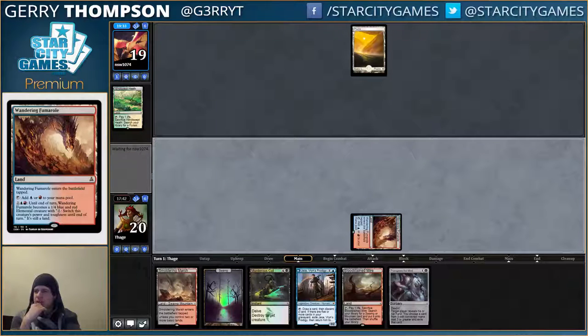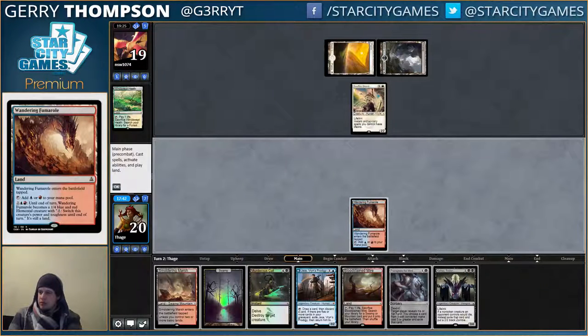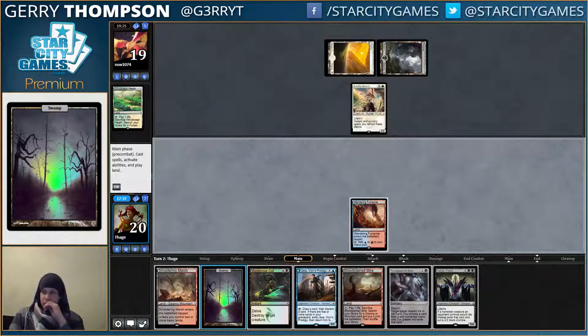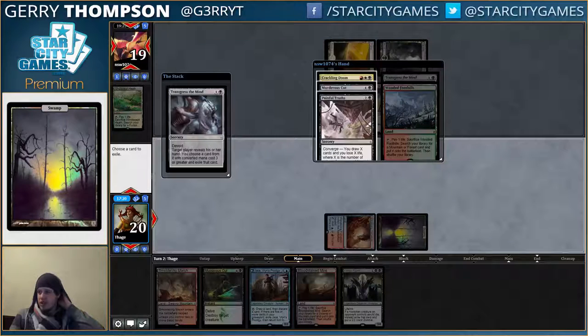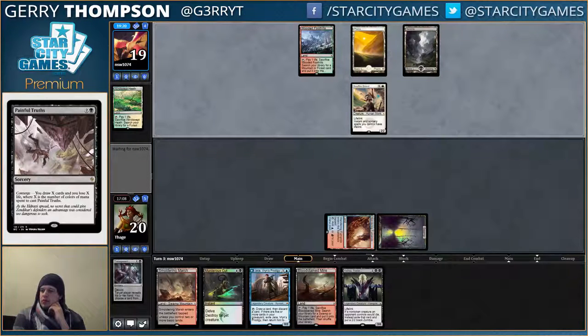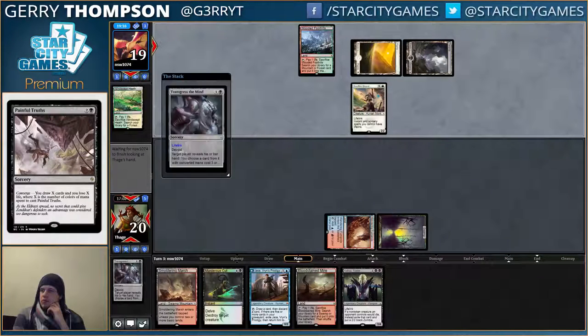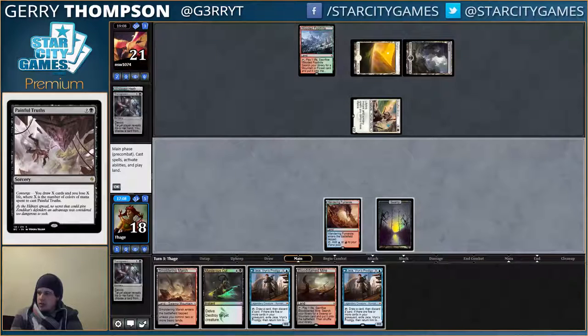I think I want to just Transgress them. They have another Fetchland that's going to get them red, and then they have Crackling Doom or whatever. I feel like I should play Jace on a turn where they're going to want to play a Rhino or something. They have their own Transgress — they did have a Crackling Doom, Doom, Cut, Transgress, Truths. I guess I have to take Painful Truths because I can't really beat it. Now they have Doom, Cut, and something else. Not concerned about my Murderous Cut whatsoever.